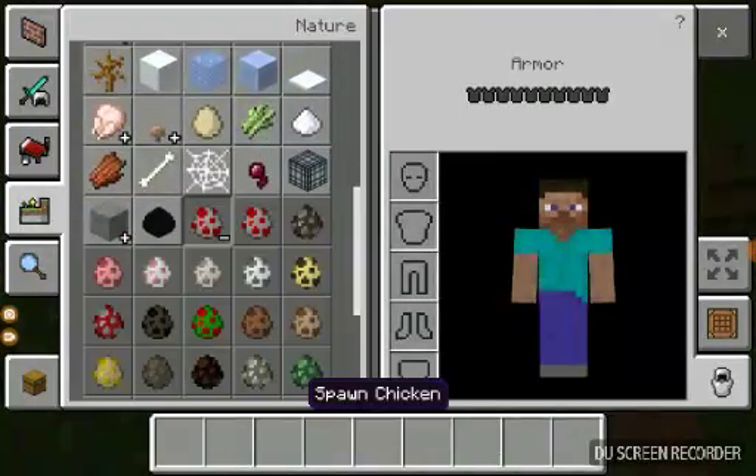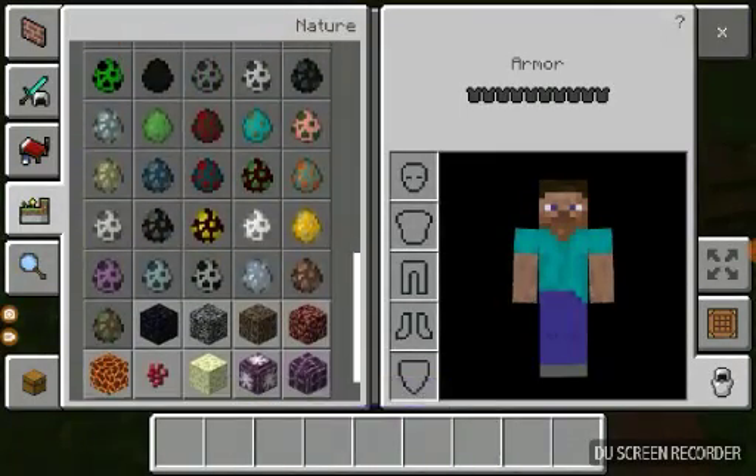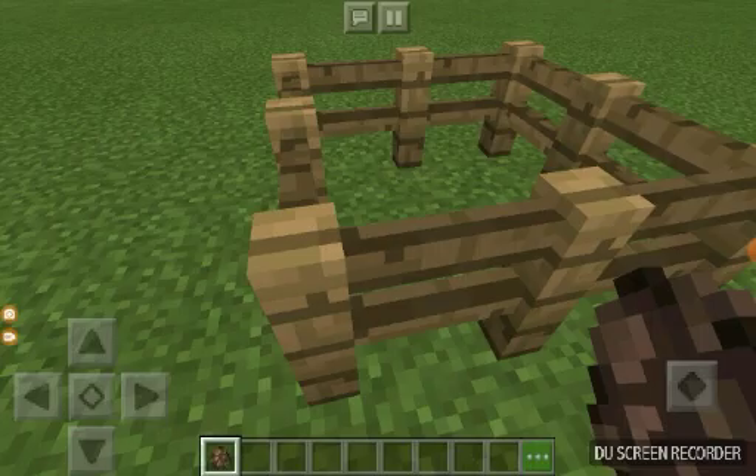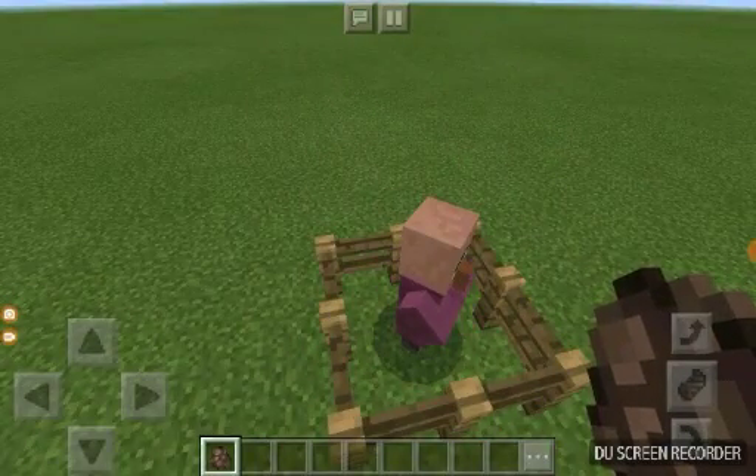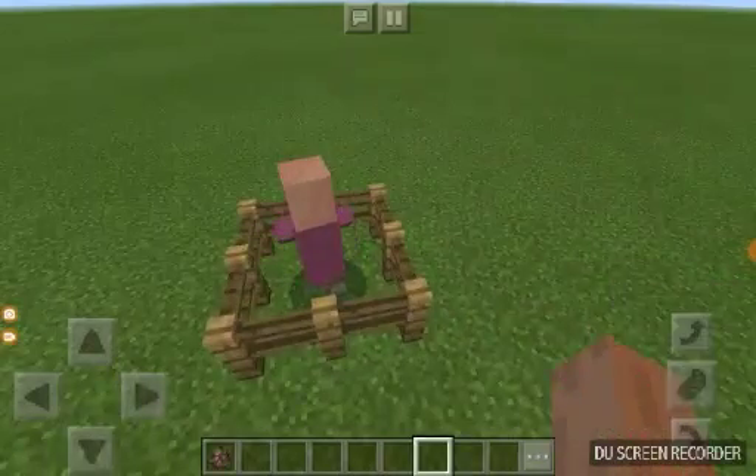I didn't do anything on settings that makes this easier for me. There we go — we got one villager. Let's go talk to him.